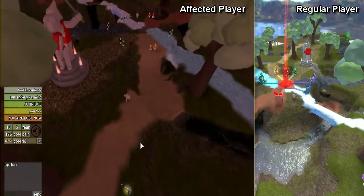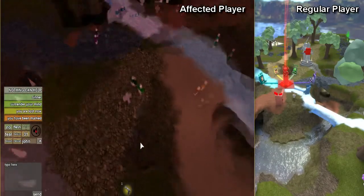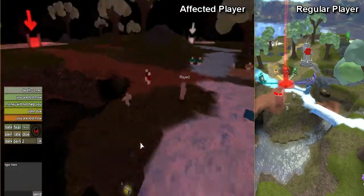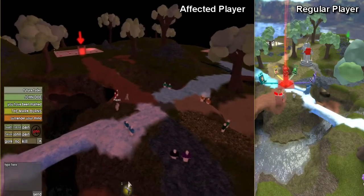This transition is not too interesting, only a darker shade of lighting to give the player an idea that things are progressively getting worse. The regular player still sees the affected player moving around the map, and things like damage can still be dealt.